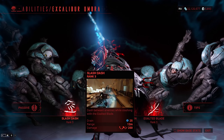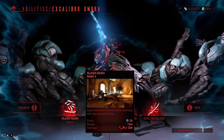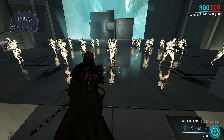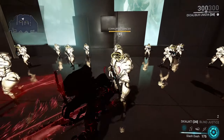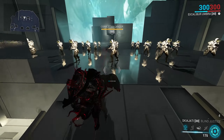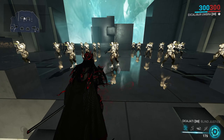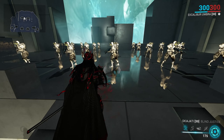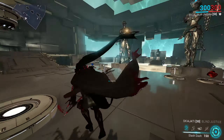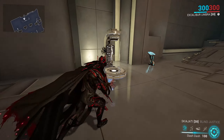Moving on to Slash Dash, his first ability — dash between enemies while slashing with Exalted Blade. In a cone in front of you, enemies are marked to be hit by Slash Dash, and Excalibur will go 1-to-1 within that range. Each attack raises the combo counter, and damage scales from ability strength, damage mods on your melee, combo counter, and even his passive. If the target survives the hit, they are guaranteed to be knocked down, which is really nice. Excalibur is also immune while casting, and it can be used regardless of whether there is an enemy to target, so it can actually be used as a quick means to get around if you have range.